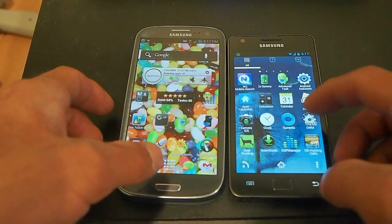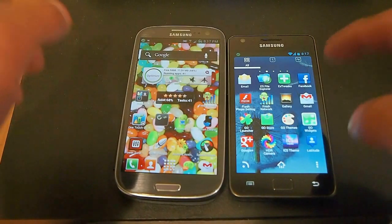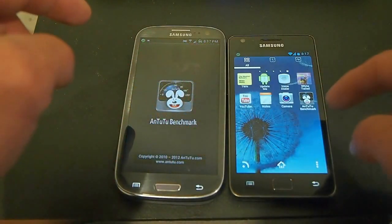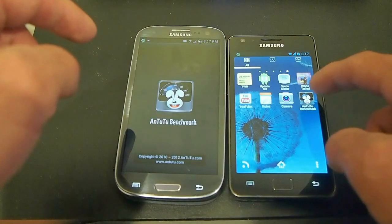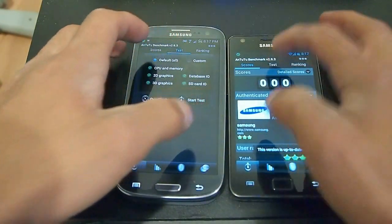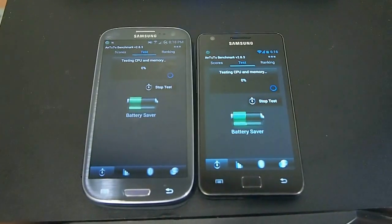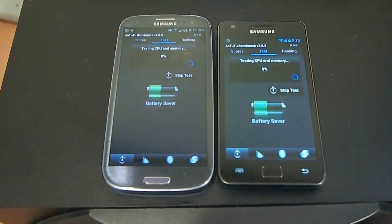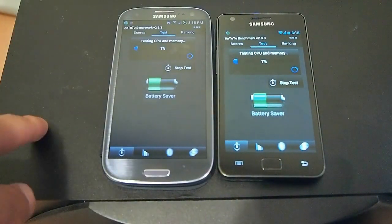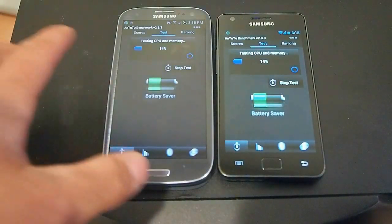Now I'm going to run Antutu. I just downloaded it on this one so I'm finding it. Just keep a note — this is the best ROM you can get for the S2 right now: Resurrection ICS Remix. And for the S3 i747, WhenIMLate is very close to stock but twice as fast.